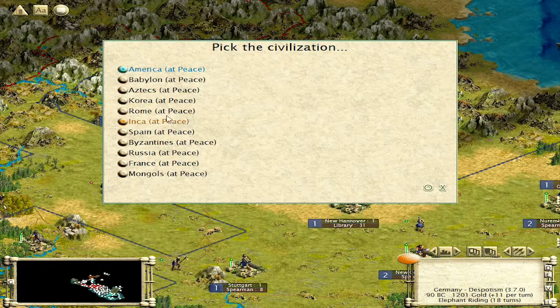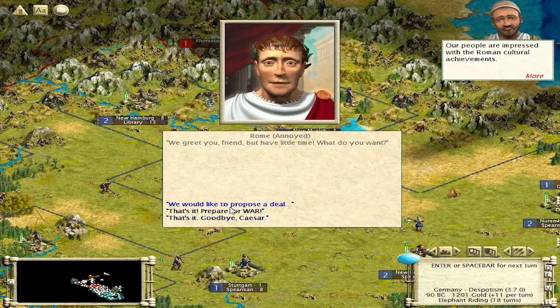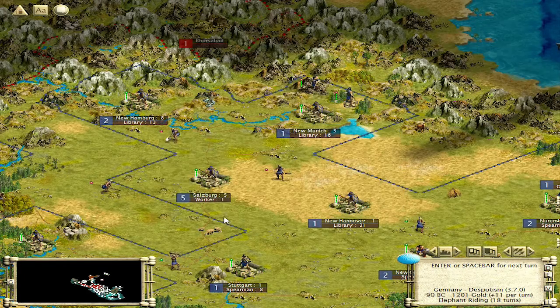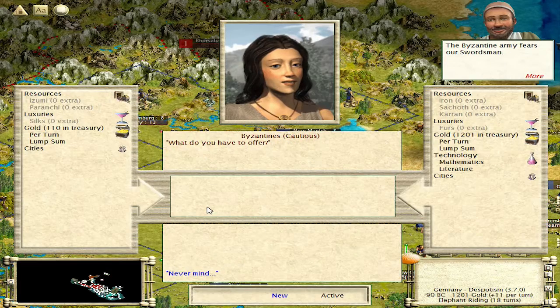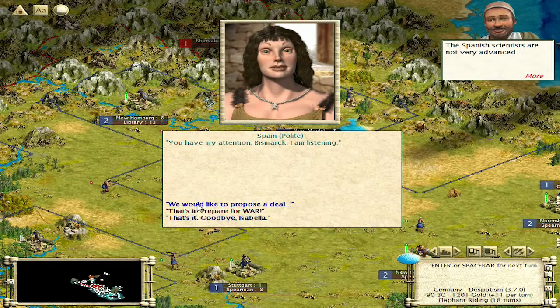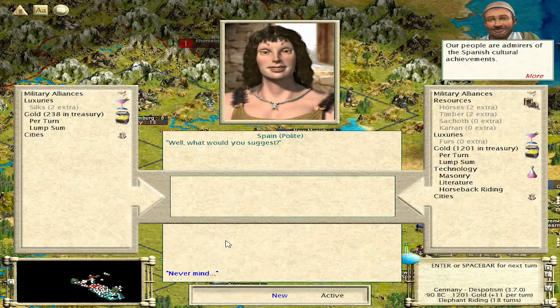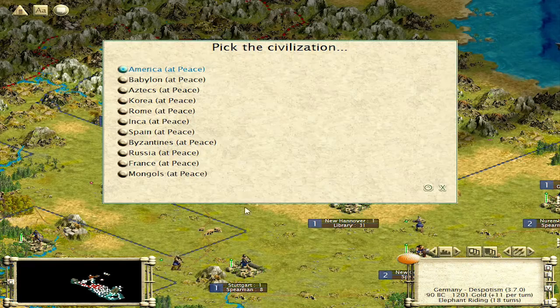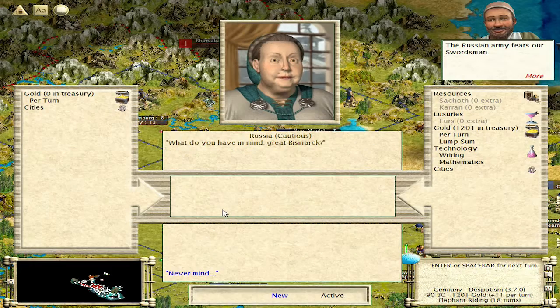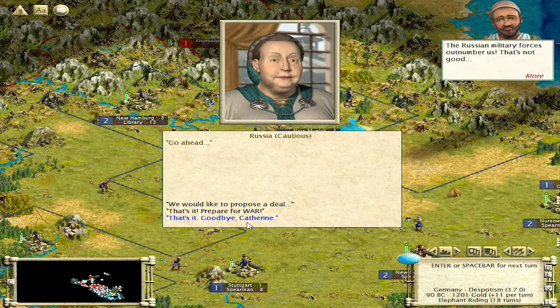One last thing to worry about — catapult building time. I don't have to worry about Rome. Byzantines, how are you doing? You're still behind me. I'm going to trade masonry for 238. They're already polite, so I'm going to leave it. Russia — no. And then it's just the Inca, I think.